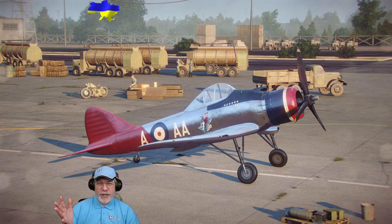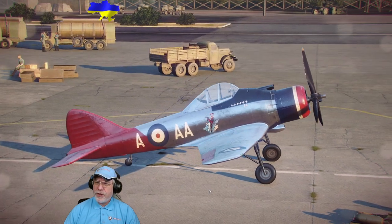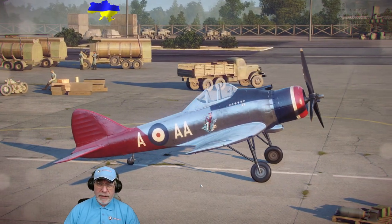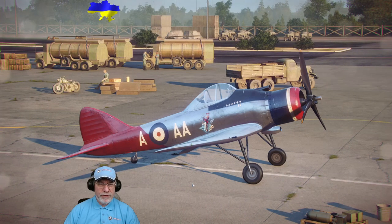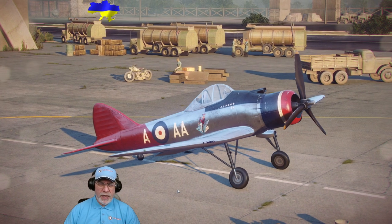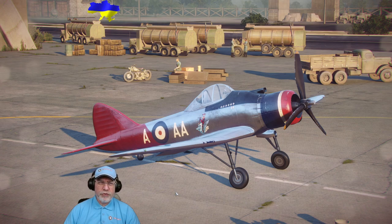Here we are looking at the Bristol 146 on the tarmac outside my hangar. Historically this aircraft never made it into operational service — it was immediately superseded by Merlin engine fighters, the famous Hurricane and Spitfire. In the game, when you acquire this aircraft stock, it's a tricky aircraft to fly — no more than average. But this is an aircraft that comes alive with a good build, and we'll talk about what I've done later. For now, we're going to look at the base statistics of the plane.